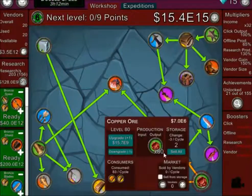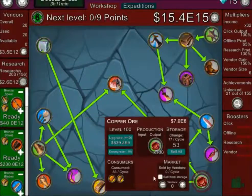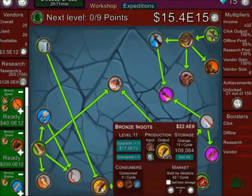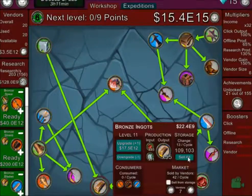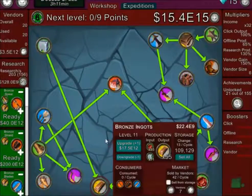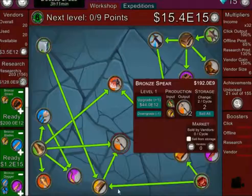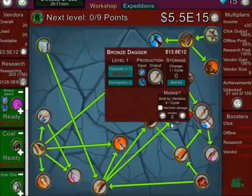It's asking for more copper ore because I don't have enough, but I can get 10 of it. I've got seven vendors over here - they sell for 2.4 to the power of 15. Let's purchase these things: the bronze spear, which is a combination of wood and bronze ingot, the bronze shield, the bronze blades, and the bronze dagger.